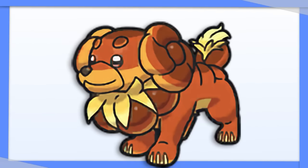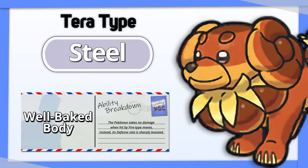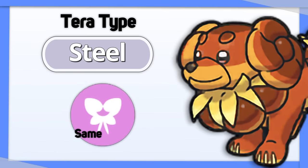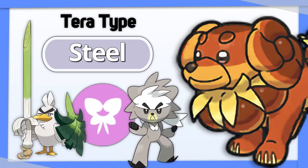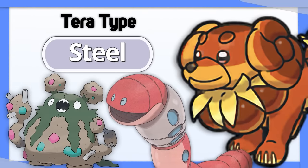Dachsbun: if you choose to run it in competitive Pokemon, go with Tera Steel. Its ability Well-Baked Body makes it immune to Fire type moves, so you'll only have Fighting and Ground to worry about. You still have access to your Fairy Stab even after you Terastalize, so you should be able to handle Fighting types. Plus, Steel is immune to Poison and resists Steel, which are Dachsbun's two original weaknesses.